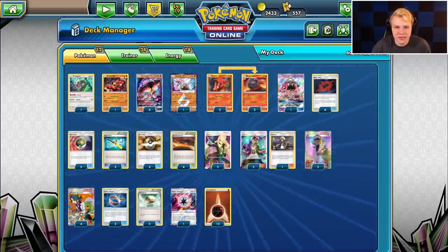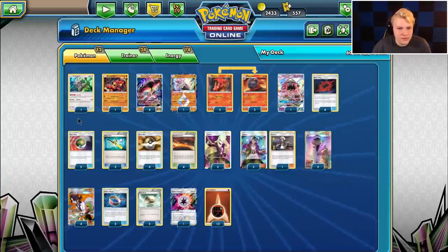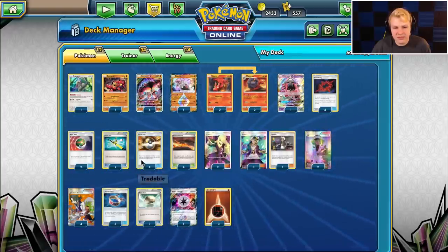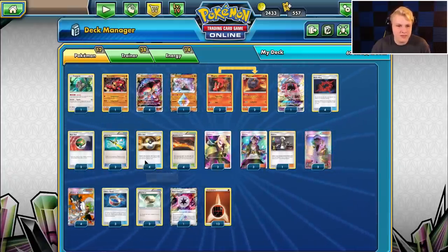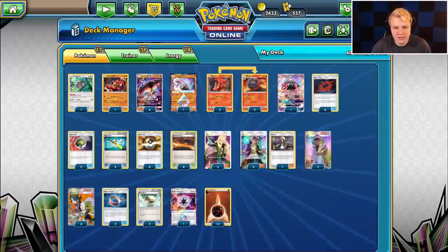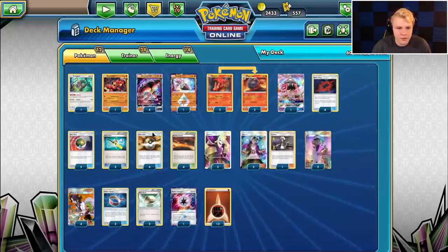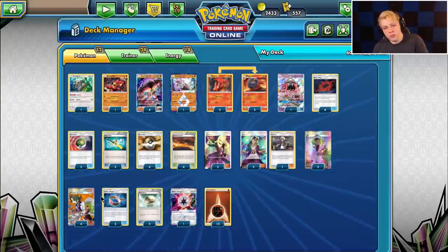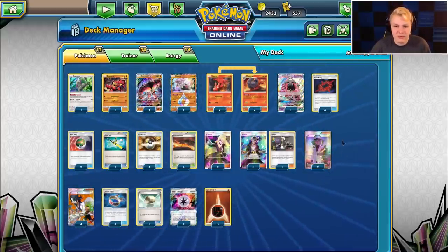We can start taking big knockouts with Knuckle Impact. We generally start games early with Buzzwole, follow up with baby Buzzwole, then go back into Buzzwole GXs. Two Nest Ball and four Ultra Ball for Pokémon search. In this list you have a little more space — cutting Max Elixirs gives you extra early game consistency. Two Super Rod — I think I'd always play two Super Rod, basically just to keep getting energy back since you Scorched Earth a lot and discard energy through Ultra Ball.